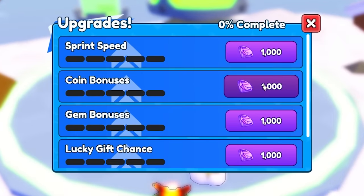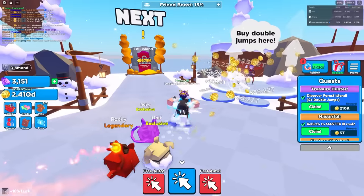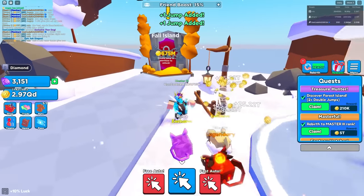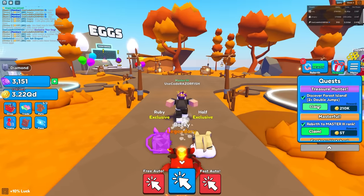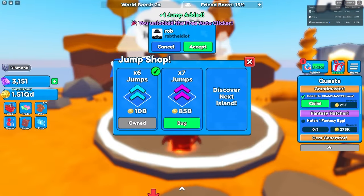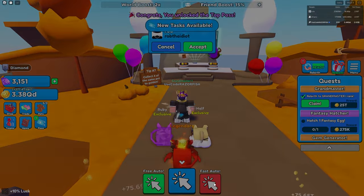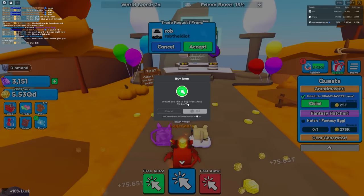We got more eggs and upgrades here that cost gems. I have 10,000 gems - let's get coin bonus, gem bonus, coin bonus shirt. Now I'm getting a lot more coins every click. You can buy even more jumps here - I'll buy all of that. Now the next area is unlocked at 600 million. I can still rebirth constantly. I gotta buy more jumps and I got free auto clicker now.